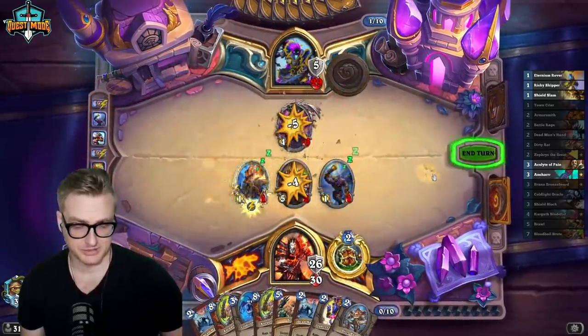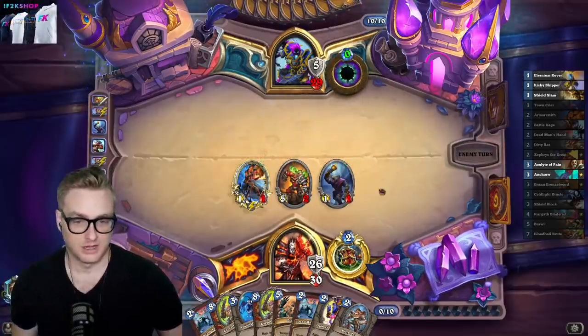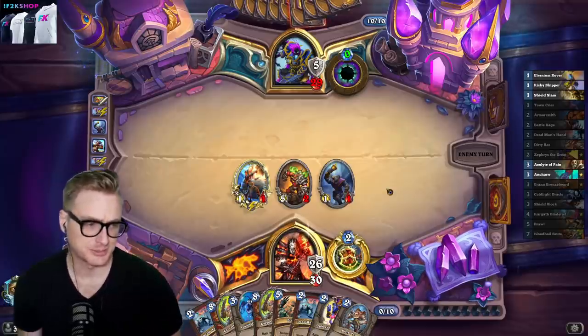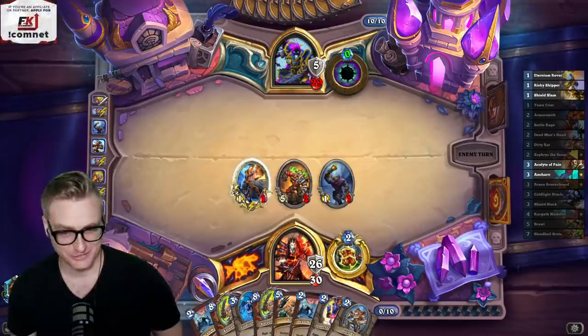I missed one damage - oh my god, I'm such a fool. Never mind, the Skipper came out this turn. We're at 56 health. I don't think Spawn of Shadows can kill us from here - they've already played Reno. I think we're in a pretty good spot.